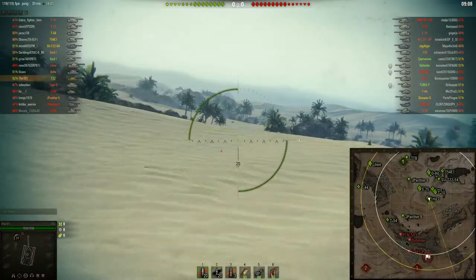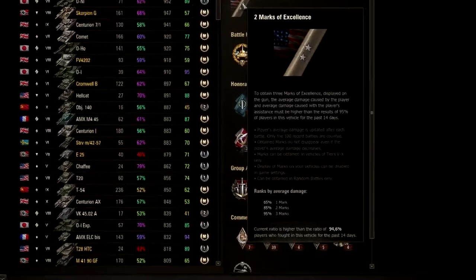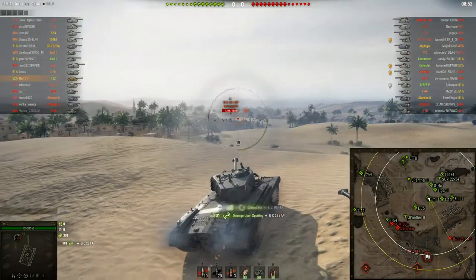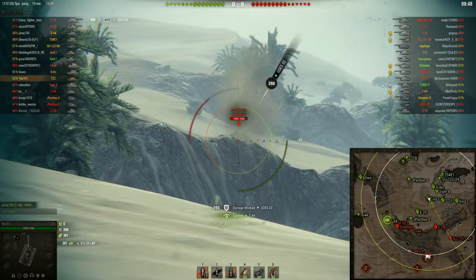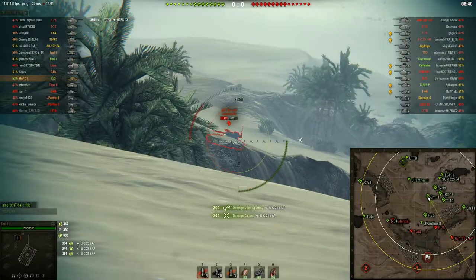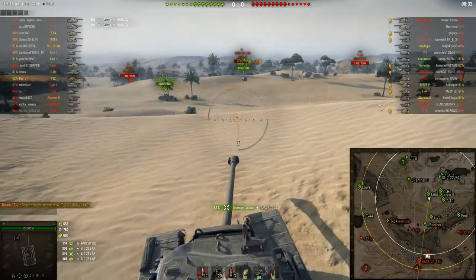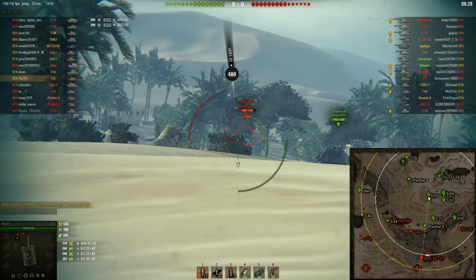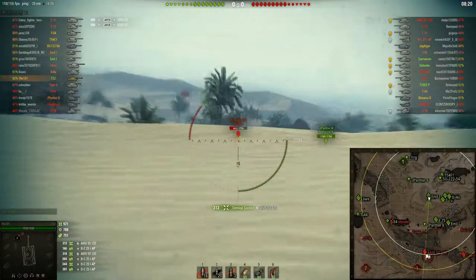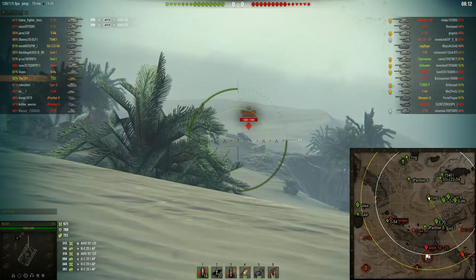Before this game, my mark of excellence percentage was at 94.6%, but then I got a really bad game and dropped back to 93.94%, so I needed to go up a whole percent to hit the magical 95%. We track the enemy, get some spotting and assistance damage, track him again, and do damage — a nice start. We're using normal rounds, which is totally fine for the targets I'm engaging right now.